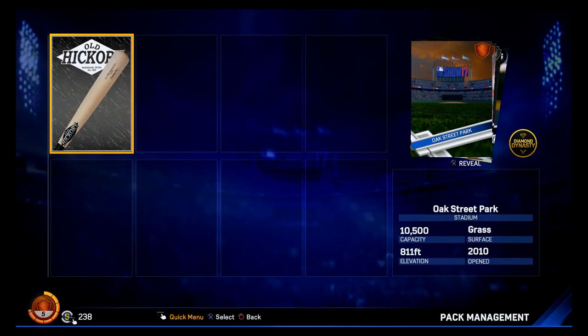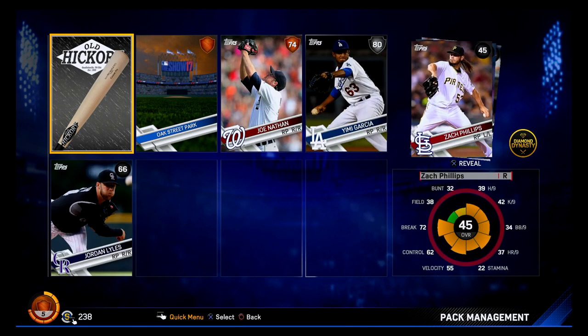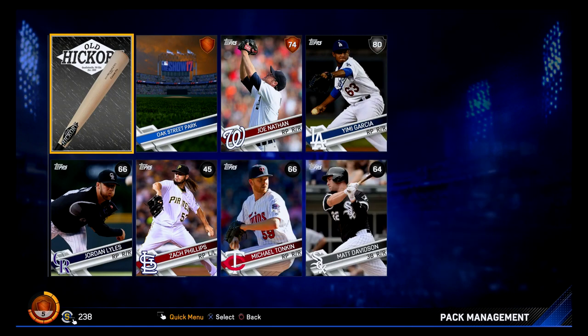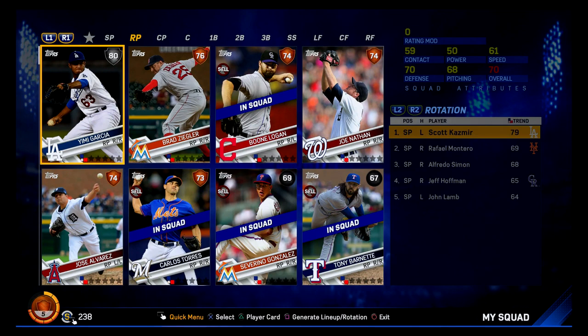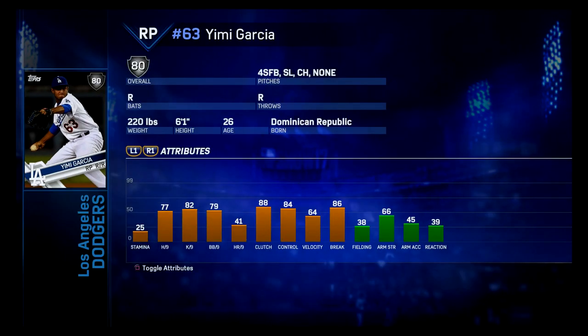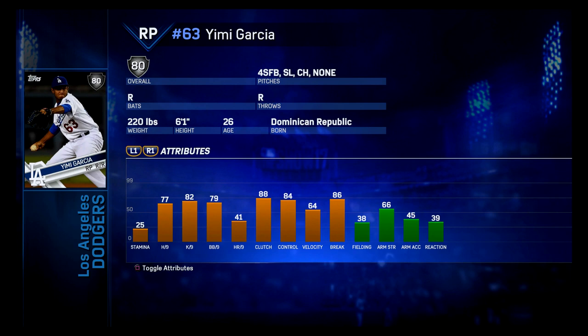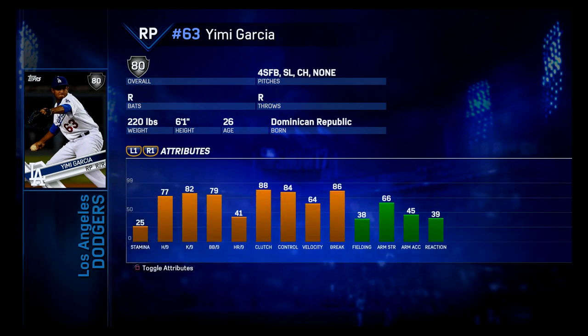Pack number two. We're going with the old hickory bat there. Oak Street Park, Joe Nathan. Joe Nathan's still playing — I didn't even know that. A 45 overall is a thing — I still can't get over these 40s. I just overlooked it while focused on Joe Nathan, but I did get my first silver: Yemi Garcia, an 80 overall reliever. I like the K per nine at 82, and 86 break. I think I like using him. He's got a slider as his main pitch.